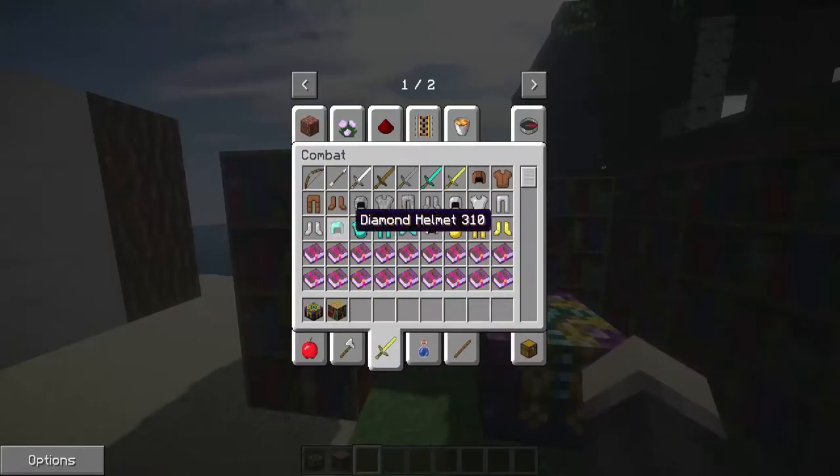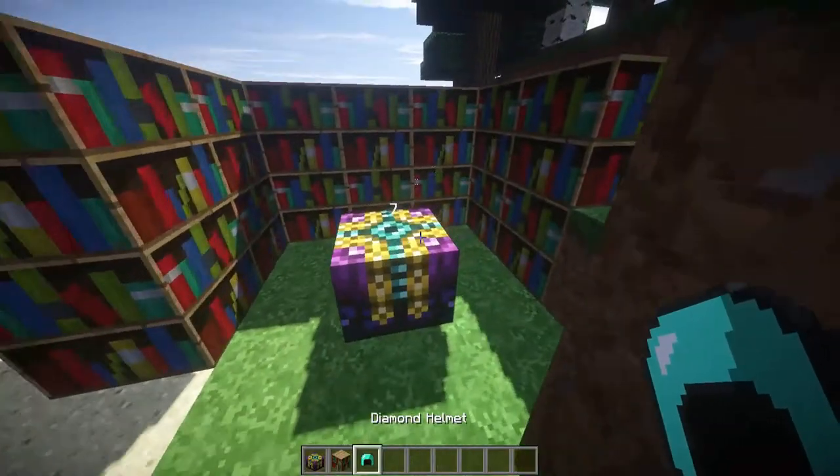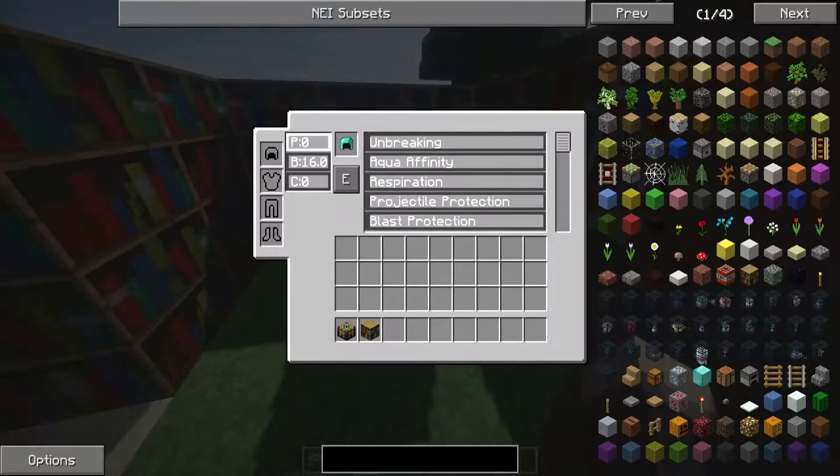Bam! We now have a Fire Aspect 1, Sharpness 3, and Looting 3 diamond sword. That's basically how it works — you can just bring it to any enchantment level you want.